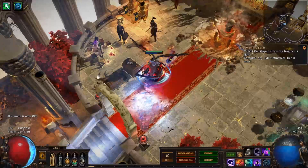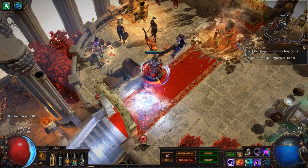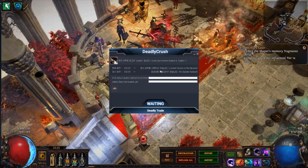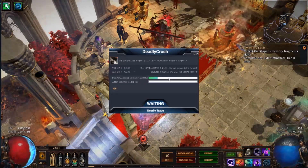This version is optimized to 1920x1080 resolution windowed fullscreen mode. Upon executing the program, it checks for available updates and imports currency data from PoE Ninja.